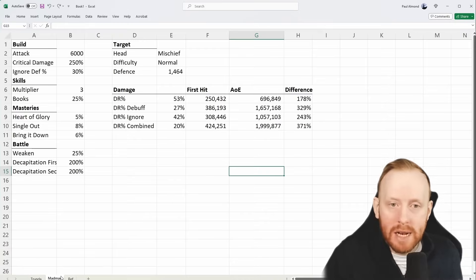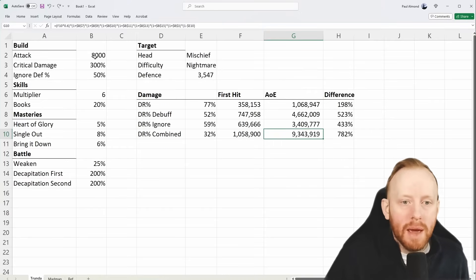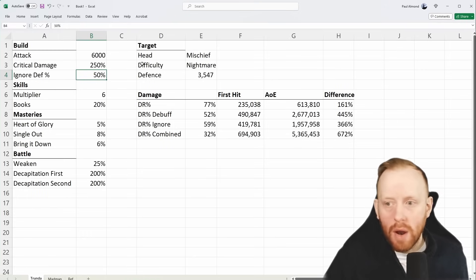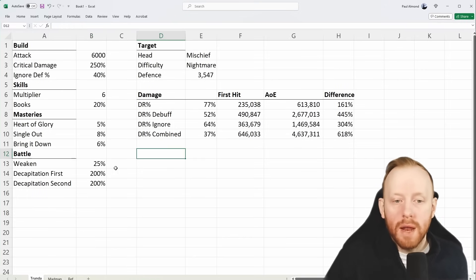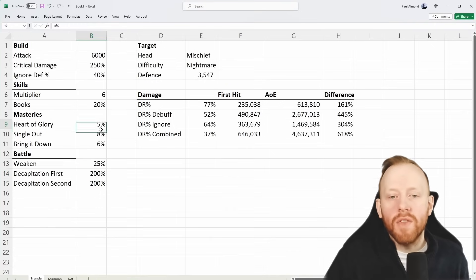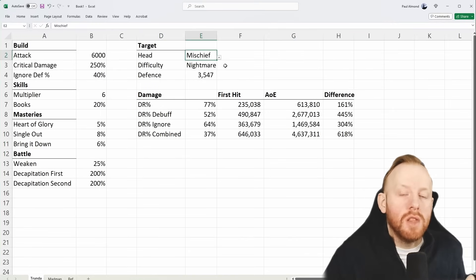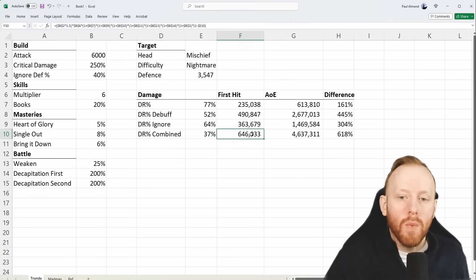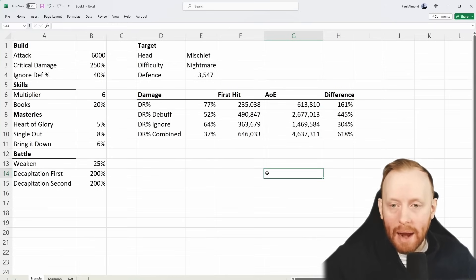Now let's compare it to Madman. Trenda can probably hit on Nightmare with a conservative build — let's say you've got Savage Cruel and half your area bonuses, so 40% ignore defense — hitting both decapitation bonuses with weaken. You're probably looking at around 646,000 going into 4.6 million. It's important that the first hit targets the squishiest target, the lowest defense, because you want to increase the first hit as much as possible so you have a higher raw damage to multiply again.